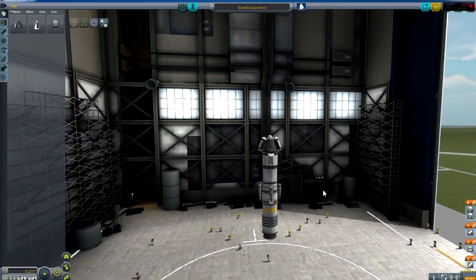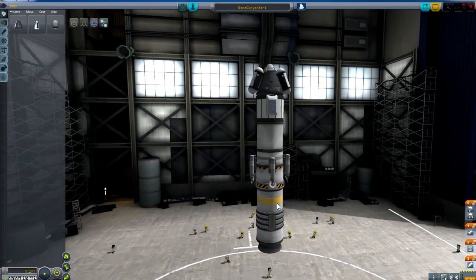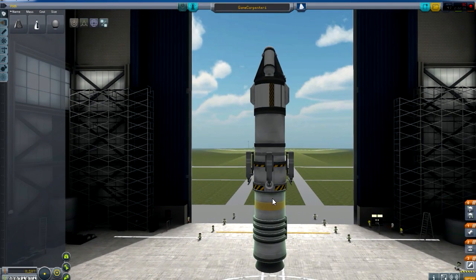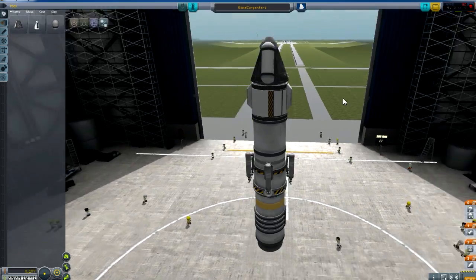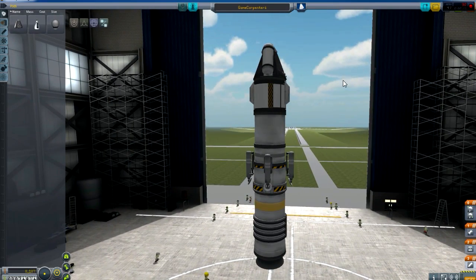This rocket, named Game Comp Carpenter One, starts off with a solid state rocket to get us up, then we've got a liquid fuel rocket with one fuel tank, a little bit of science, some goo, and a whole bunch of parachutes that will hopefully get us there or thereabouts.